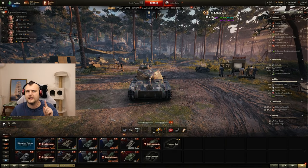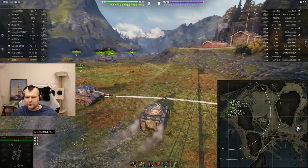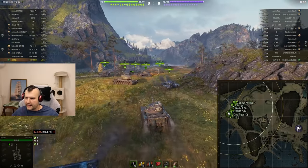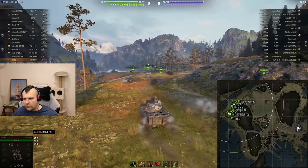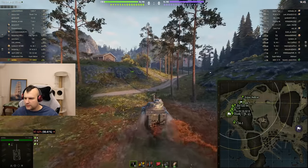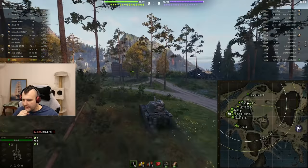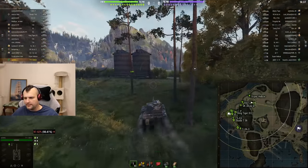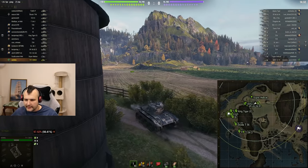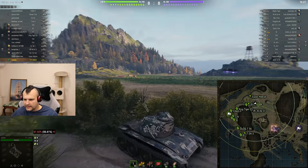We are back for battle three. Tier eight and tier seven matchmaking, very interesting. Unfortunately we have a losing spawn, not much we can change about that. We are going to play on the field but not directly on the field — this bush is absolutely adorable and amazing. We can spot everyone here via gaps, especially if they are crossing through certain areas, and we have an escape option if things go badly.